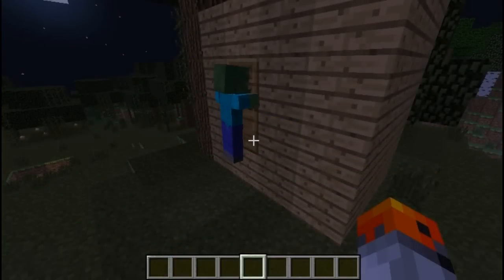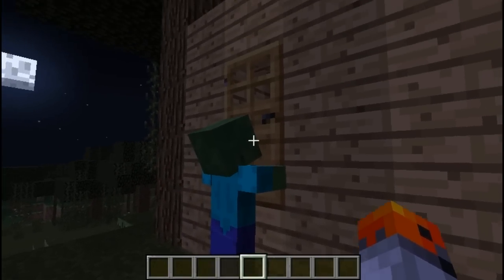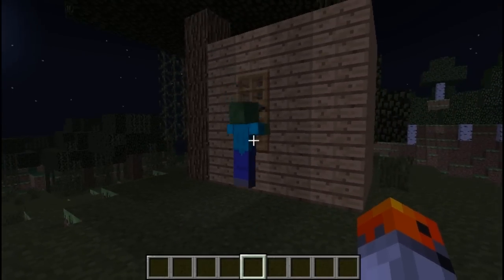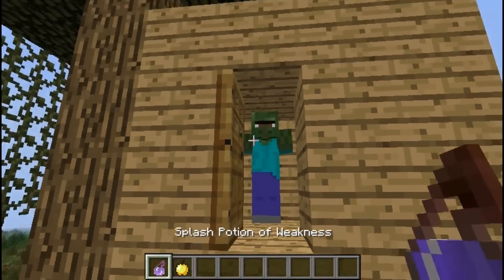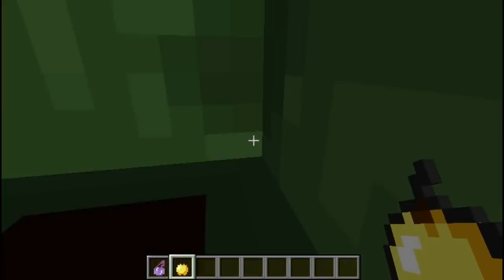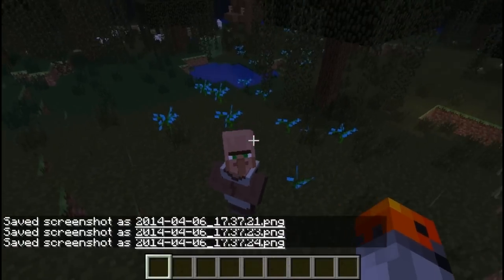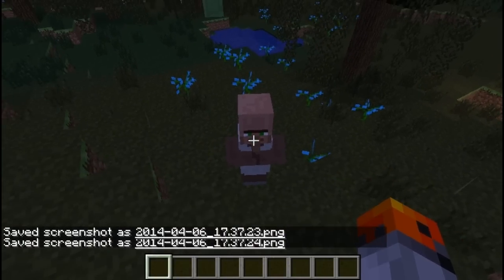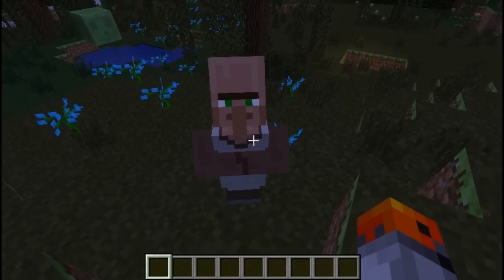You can make any door zombie-proof just by raising it by 1 block — the zombie can't reach it, so it can't break it. You can convert zombie villagers back into normal ones by throwing a splash potion on them and then applying a golden apple. After shaking for around 5 minutes, the zombie villager turns back into a normal one.